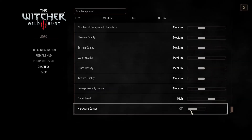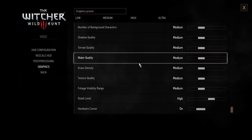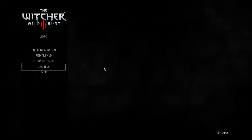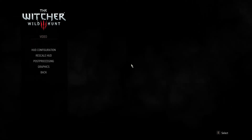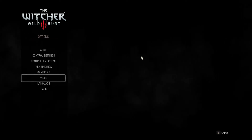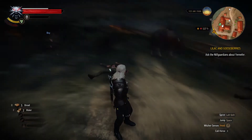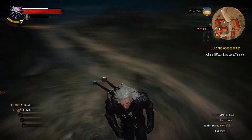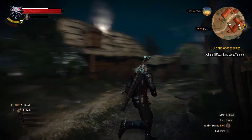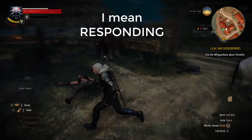When you turn it on you will not see an immediate change — you need to exit the options first, and right after you exit the Graphics settings it will be much better. It will be like a light-years difference. Here is the way he moves now — it's much more responsive, things happen faster.